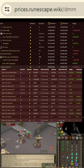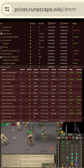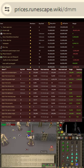Arcane Sigil seems to be worth that much as it's used for the upgraded Arcane. Virtus at 50 mil, Void Awaker still 50 mil, Ultor Ring at 50 mil seems about legit, as it's very expensive in the regular game.